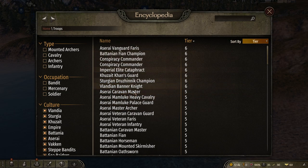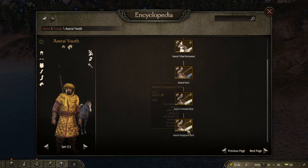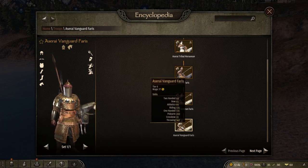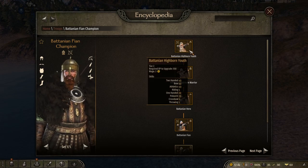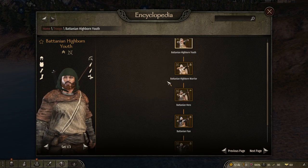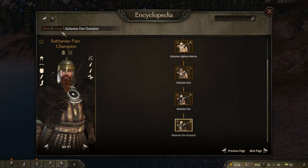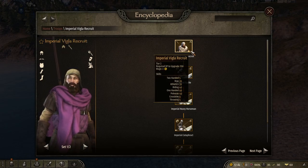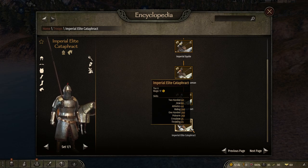Let's go down the row for all of the unique guys. Starting with Aserai — the unique troops start as the Aserai Youth and go all the way up to the Aserai Vanguard Faris. Next, the Battanians start as the Battanian Highborn Youth and go all the way to the tier 6 Battanian Fian Champion — one of the best archers in the game.